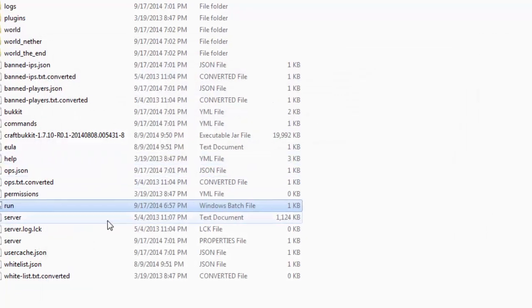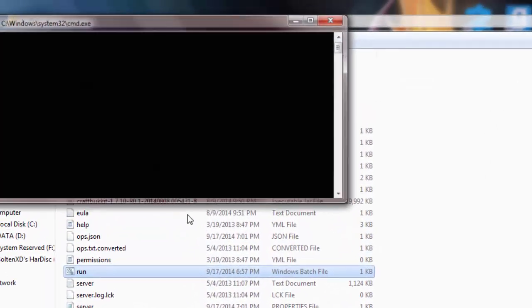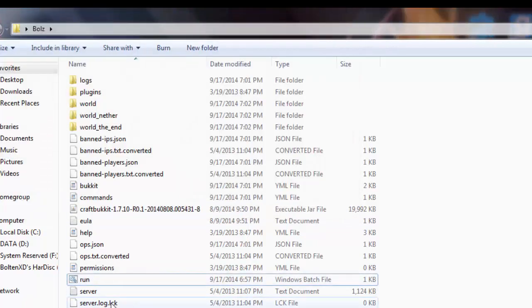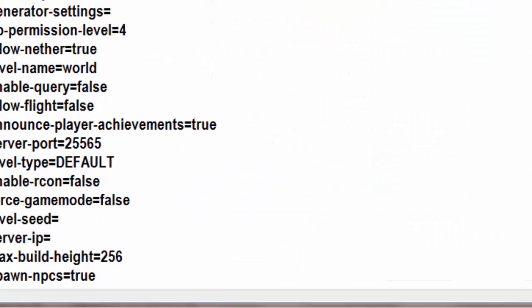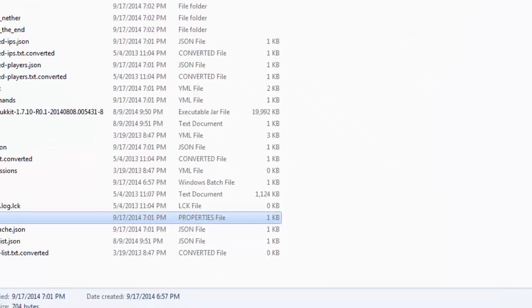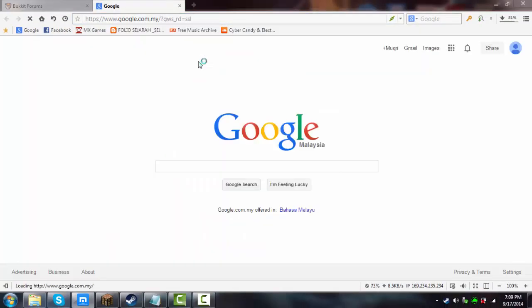I saved it — I don't need to re-save since I already did it. Then you're gonna go to the server properties file — make sure that's properties. Go to Server IP. This is also a port forwarding tutorial, sort of — I'm sorry.